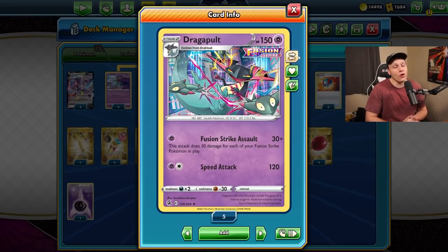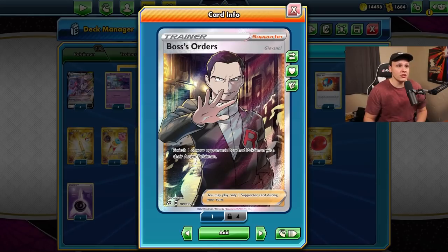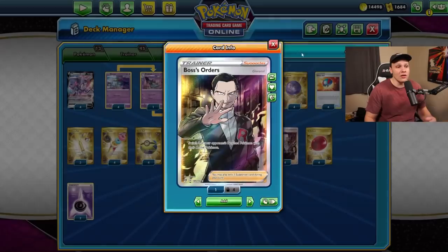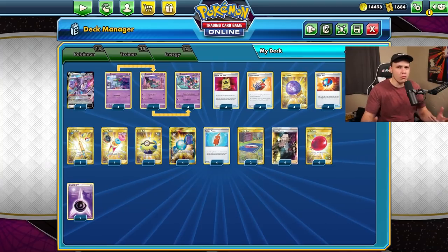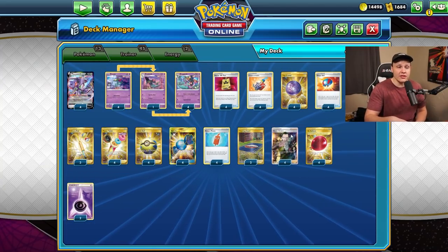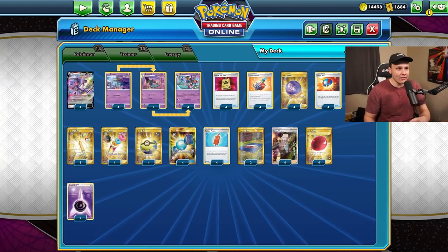What is going on - freshly squeezed here. After over 30 games with this Dragapult Fusion Strike deck, the only supporter I have in here is Boss's Orders. I put quite a bit of time into this deck on stream at twitch.tv/azulgg - I stream every day except Tuesdays, first link in the description. At the end of it all, the only supporter remaining is Boss's Orders.